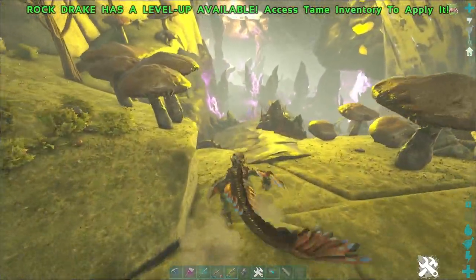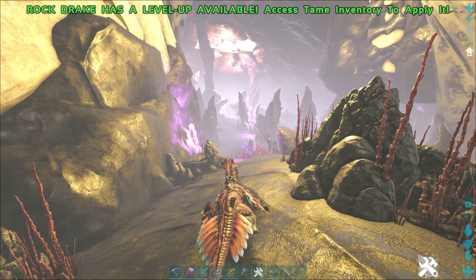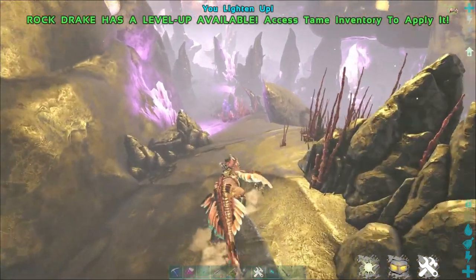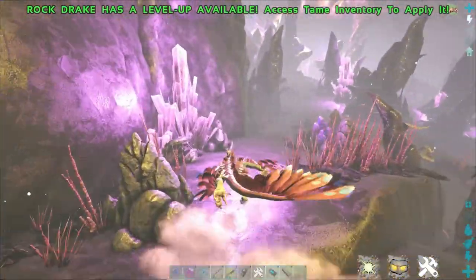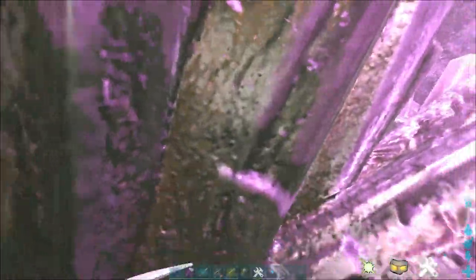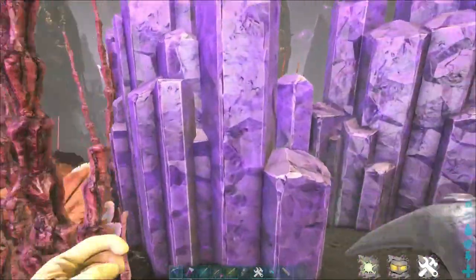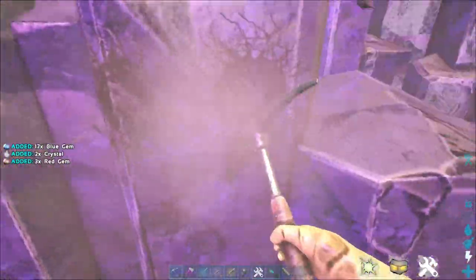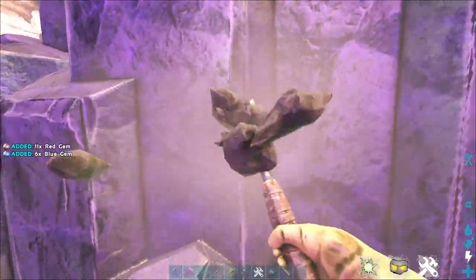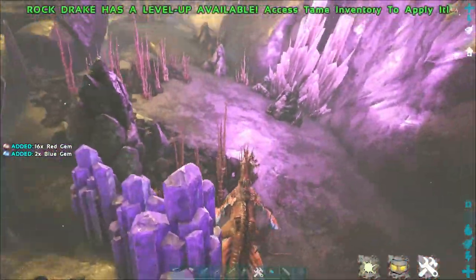We're currently in god mode, so I have the hazard suit on me but we won't need it. If you come down here, make sure you've got a light pet because it will be a pain without one. Turn the light pet on, otherwise you'll have nameless all over the place. You see these big dark purple gems here? You hit these with the hatchet and you're going to get red. The pickaxe is going to get you blue. So use the hatchet for red, use the pickaxe for blue — really easy way to get gems.